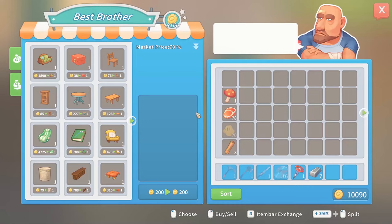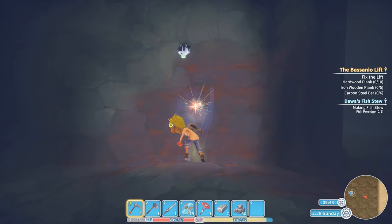What's up guys, in this short tutorial I will show you how to craft iron ingots in My Time at Portia. Processed from iron ore, the iron ingot is a strong metal that can fetch a decent price.